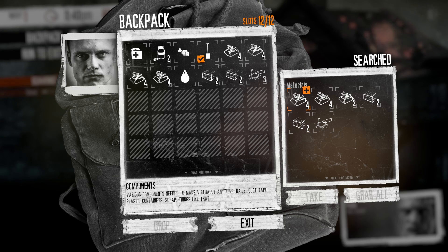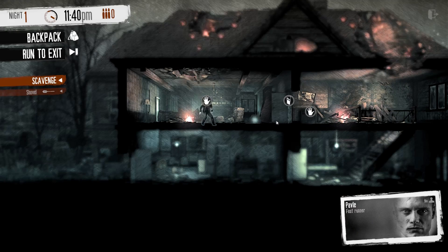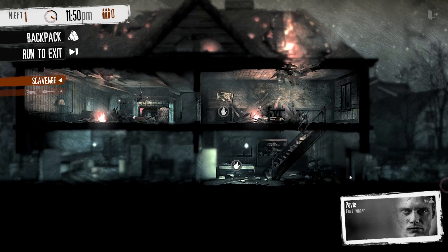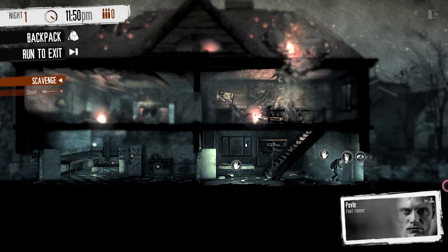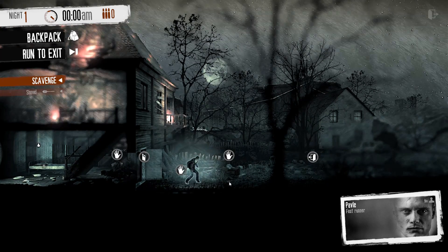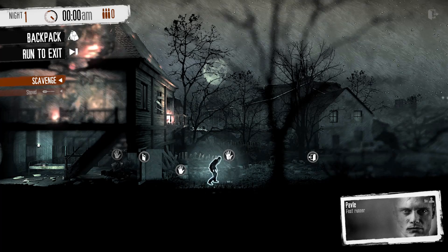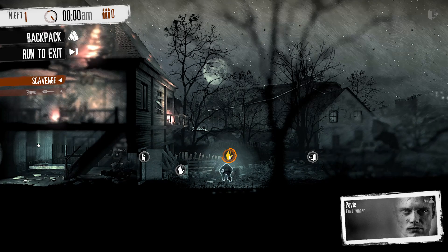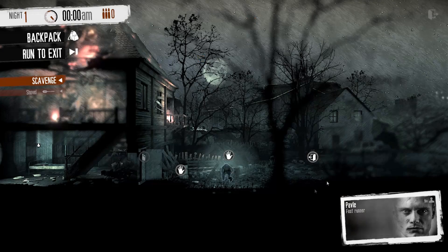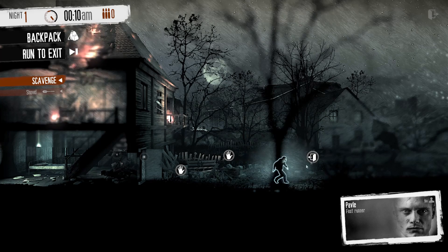Oh no, what's that? I gotta go take a look. I gotta keep in mind he's a fast runner, so if I need to get out of here I should be able to. I think it's just a rat. It's scary — it could have been anything. This game hasn't tipped its hand yet, I have no idea what's going to be happening here. I think we're kind of done with this house though if we don't have any more room for materials. Let's remove this door and see what happens if I come out here. That's all just wood. Let's just head back.